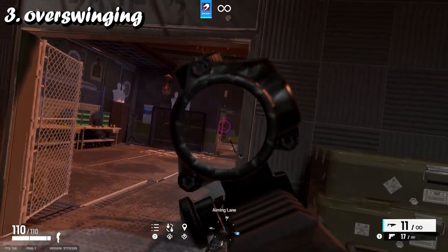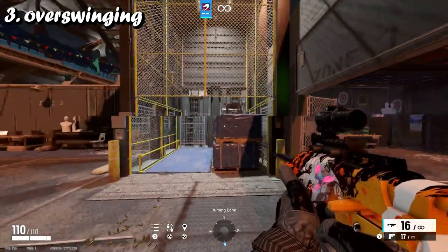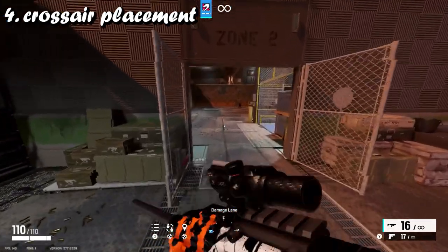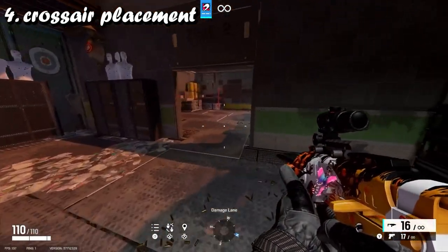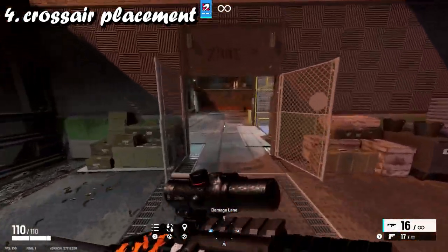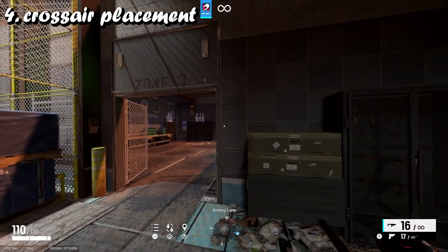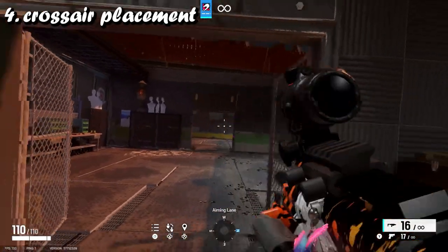Quickly swinging around corners and having your crosshair placement where enemies would always be brings me to my fourth tip: crosshair placement. Crosshair placement is very, very key. I see a lot of players running with their crosshairs down at the floor — what is that going to do? You don't want to be sprinting that much, especially when you're in the building. As soon as you're in the building, you want to have your gun up all the time.